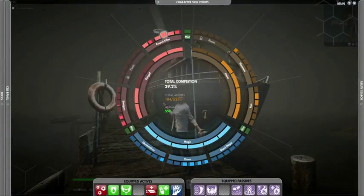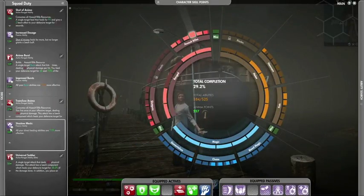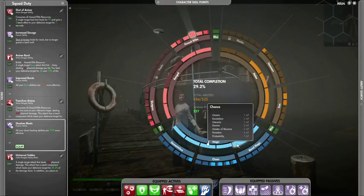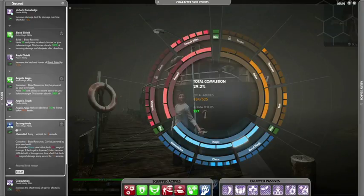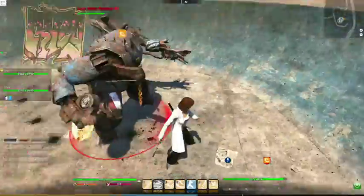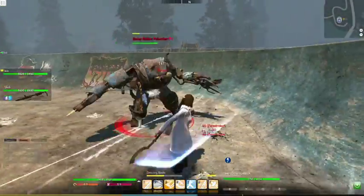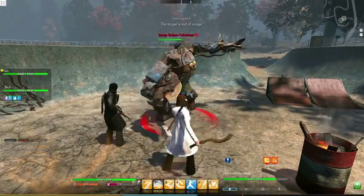Though you can potentially learn all the abilities in the wheel, you can only use two weapons at a time and bring seven active and seven passive abilities into combat. These 14 abilities put together is called a build. Think of it almost like playing with a deck of cards — you have a vast collection to pick from, and you pick 14 of these that will allow you to execute your strategy.